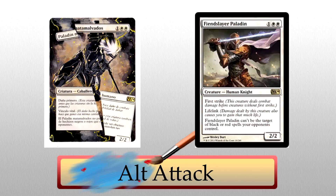Alt Attack's second work — you're not ready for this. Check out this insane Fiend Slayer Paladin alter based on Metal Gear Rising. They cut the card in half. Look at the right side of the alter — that's all hand painted. It looks so realistic, like the card was actually cut. This is easily one of the most innovative alters ever. If you aren't freaking out right now, you're dead to me.